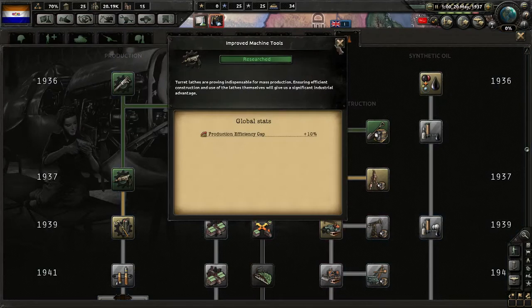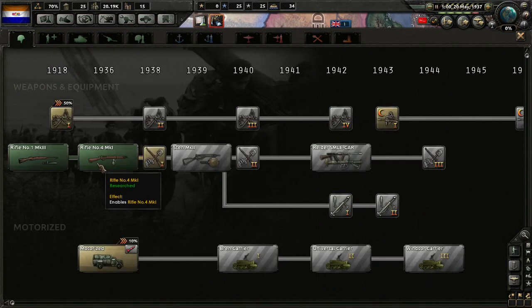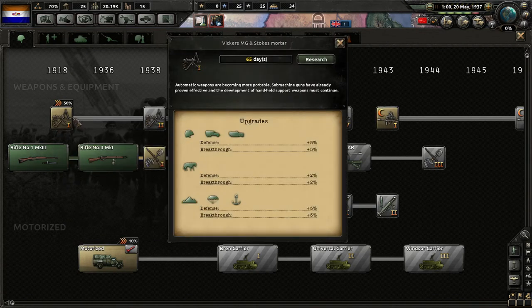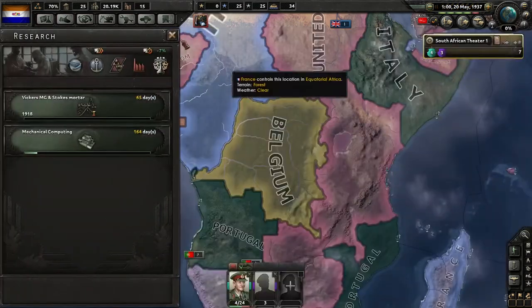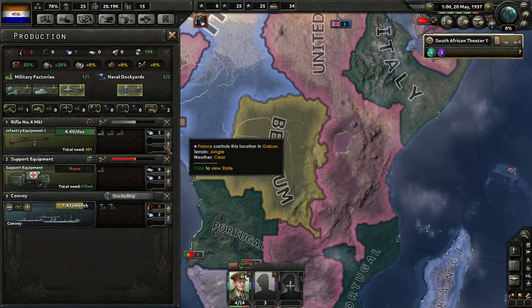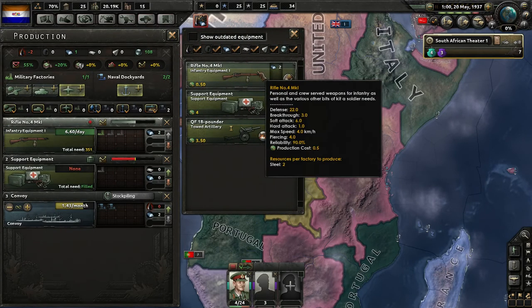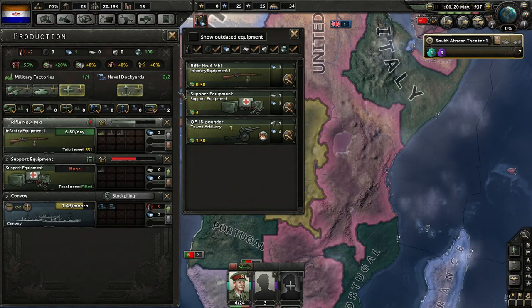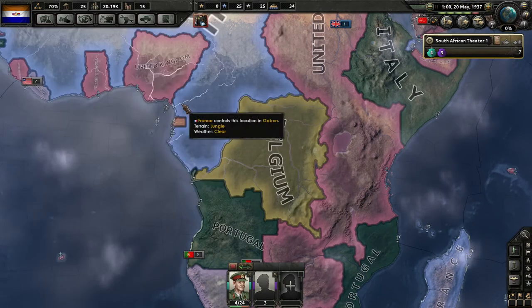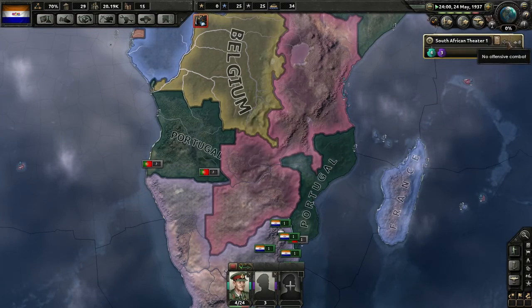We got our improved machine tools. I should check to make sure we're actually building the right things. That's a pretty good bonus — we'll do that. It's basic equipment, so that makes sense.